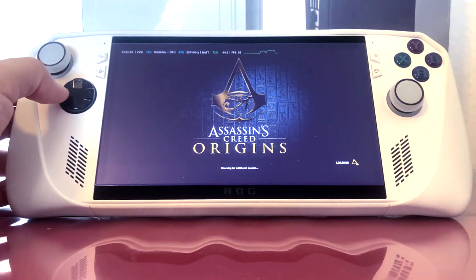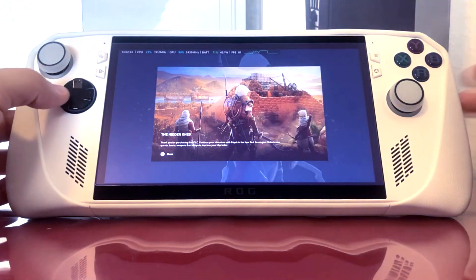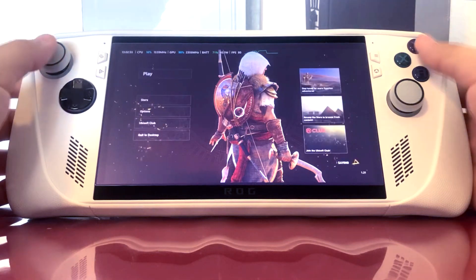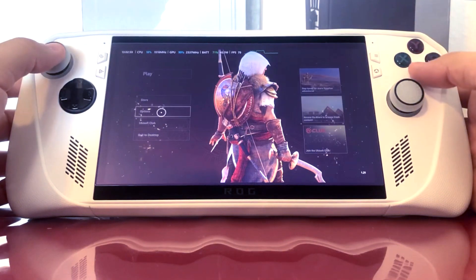Now in manual mode in Command Center, saving your manual TDP is a thing of the past because you can actually, on the go in Command Center, switch your TDP and apply it without actually launching the entire Armory Crate. You can just set your TDP manually to anything you want on the fly in Command Center.